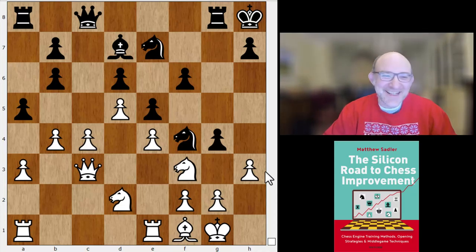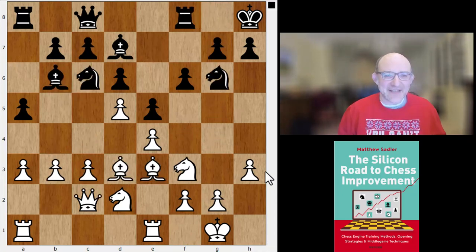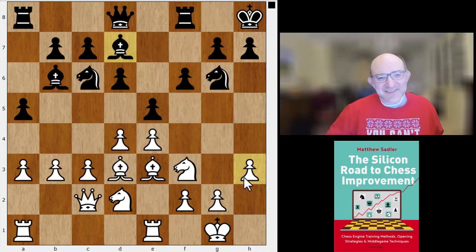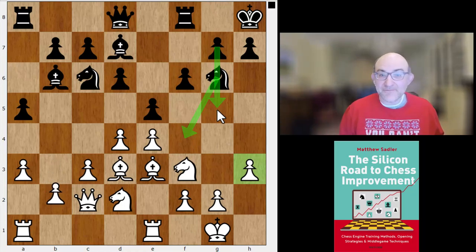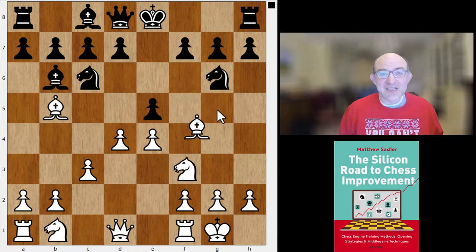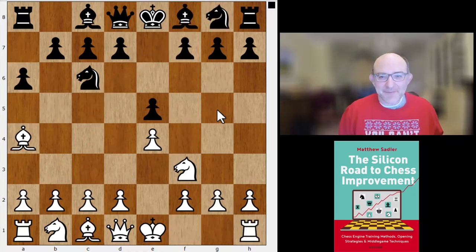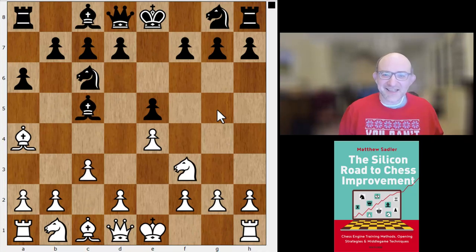It was a total tactical mess. I look at it in some detail in the Silicon Road Chess Improvements, which is a Chessable course and also a book. This really shows the sort of counterplay black can have — some counterplay against the white kingside, looking for knight f4 and then g5 to g4. It makes it seem quite an interesting system for black.